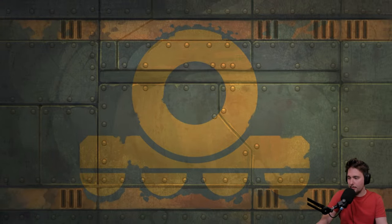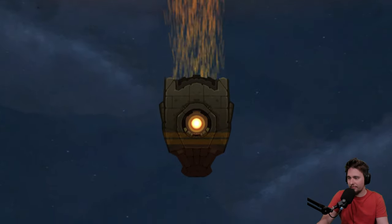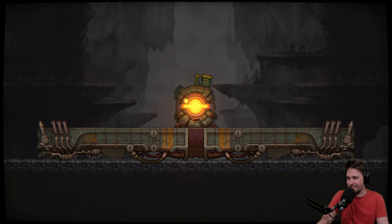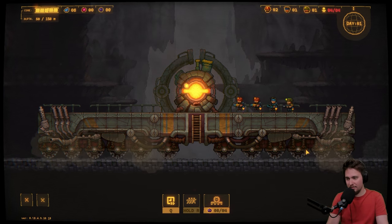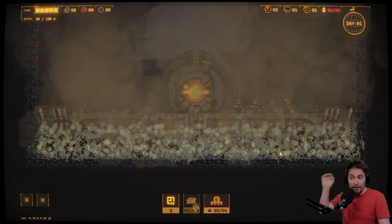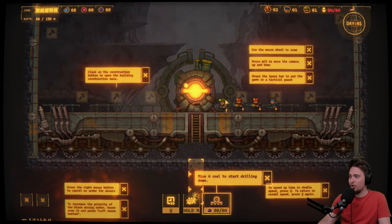Let's start the contract and see what we have right now. Hold Enter to start drilling — let's go for it! We are going down.